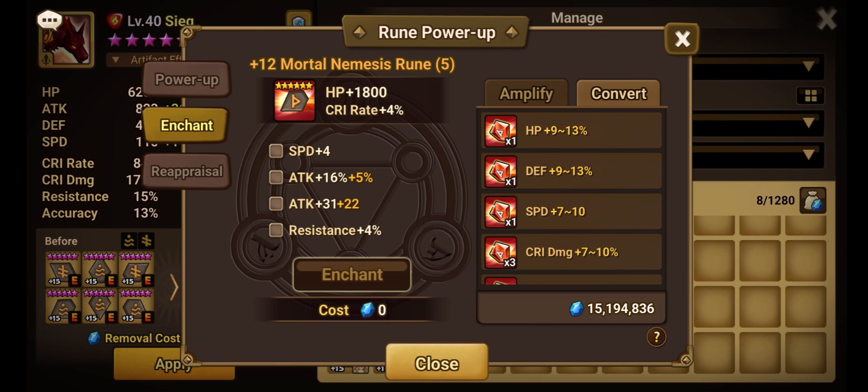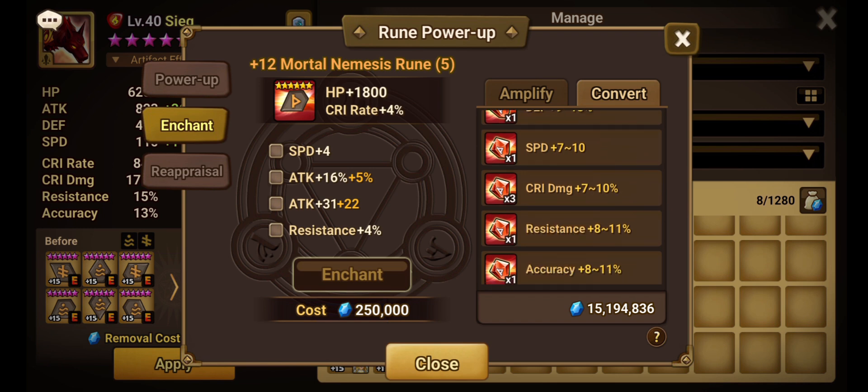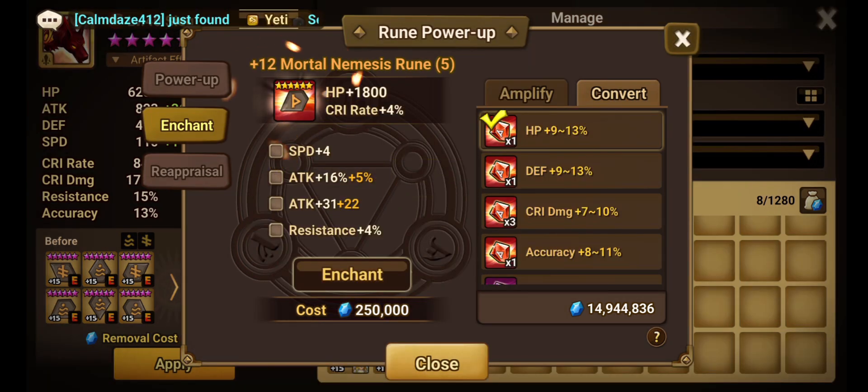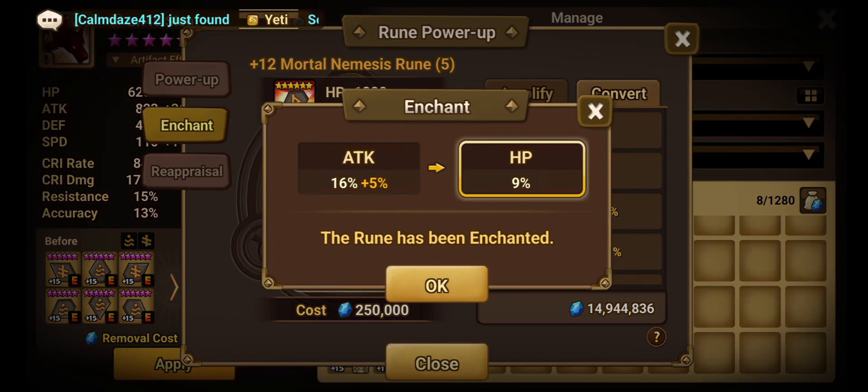One thing to note: if you've already grinded out a substat — like attack percent — and you then bring a gem to that same substat, it will erase the grind. That should be obvious, but just letting you know just in case.